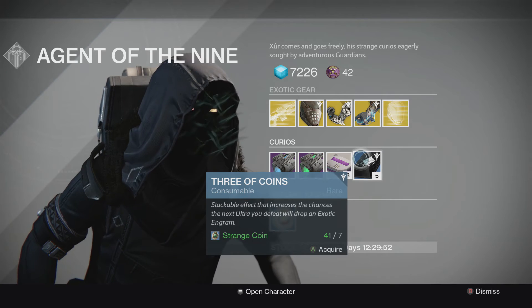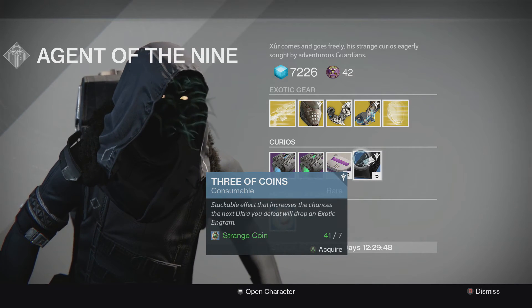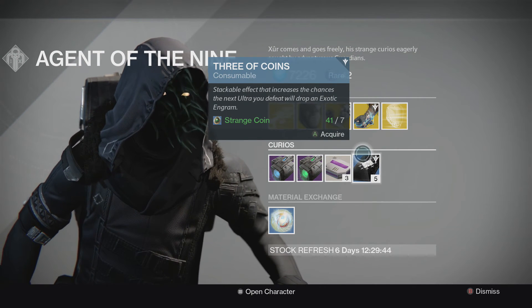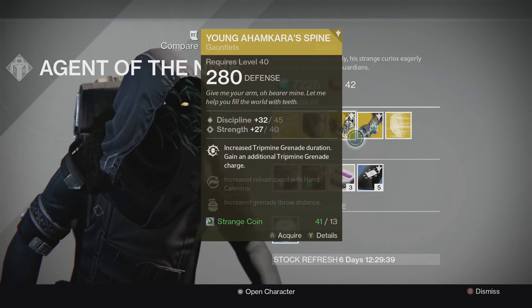When you buy Three of Coins, it comes with five of them. When you consume one right before a boss battle or when you defeat an Ultra, it increases your chances of getting an exotic engram. I tried this — I bought ten of them and none of them worked. If you want to test your luck, go ahead, but I wouldn't recommend it.